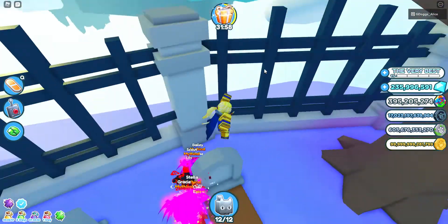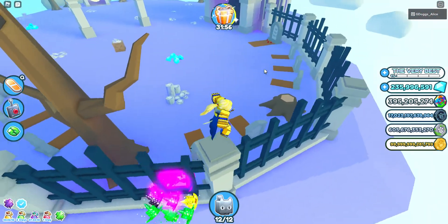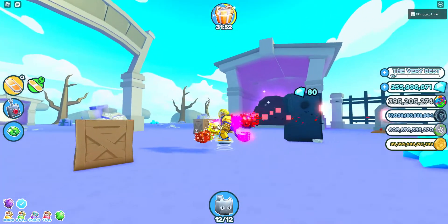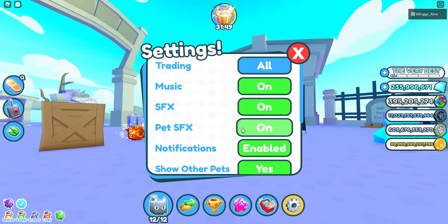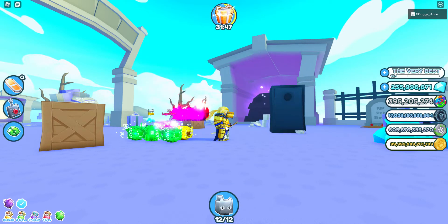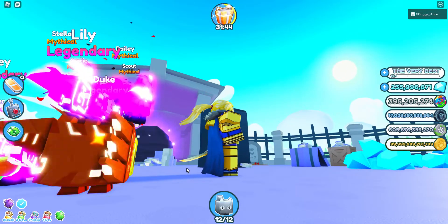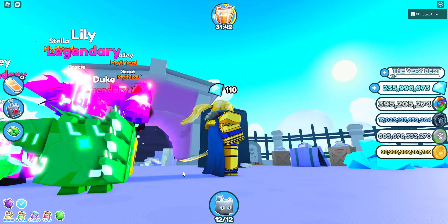I saw his video and I was like, okay, that was a good tip and I'm gonna show it to you guys. So basically you will have to have pet sending on single, and if you're on PC just zoom in like this. Move your mouse and then turn on an auto-clicker.